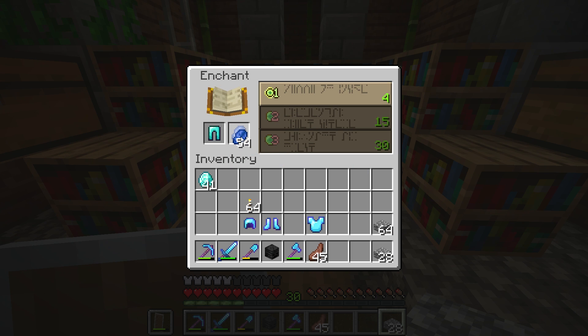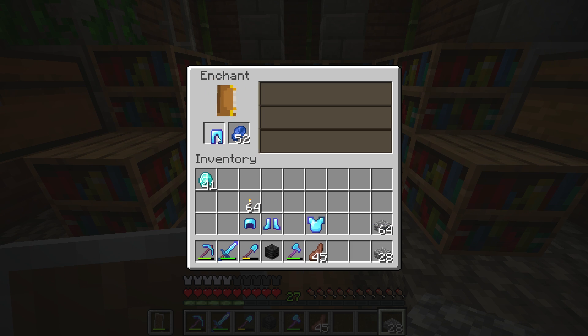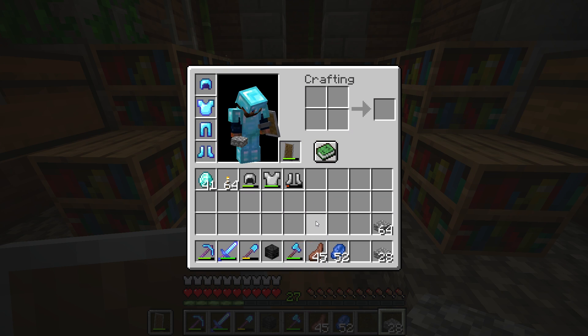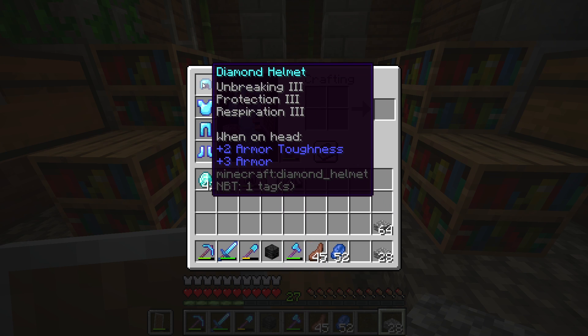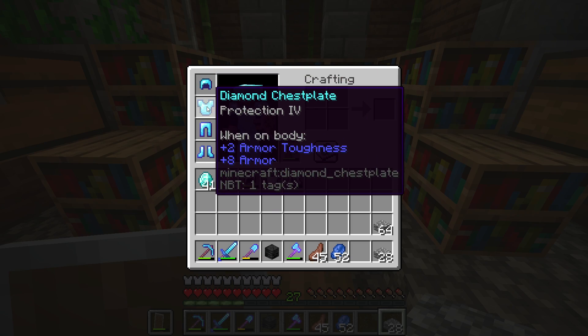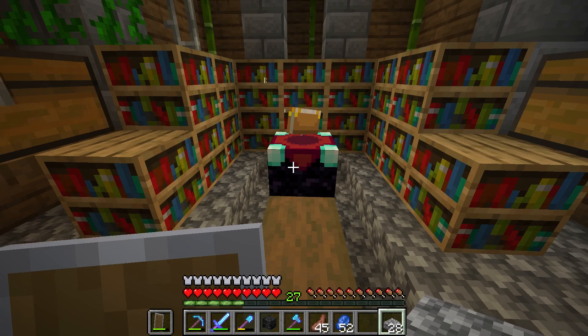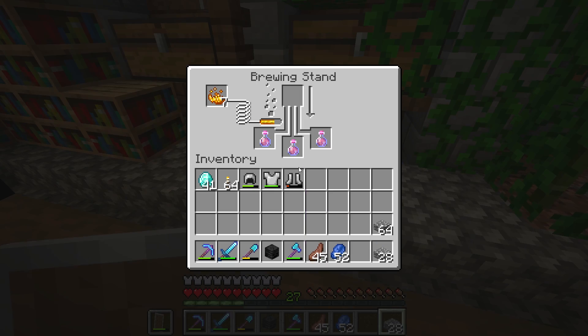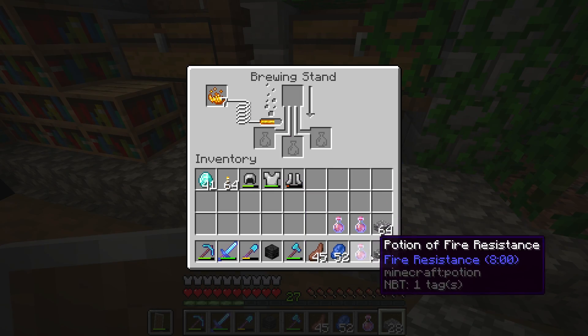Let's go ahead and get our leggings here — protection, perfect. All of this armor is beautiful. Let's go ahead and throw this armor on. This is some pretty decent armor. It's not the best thing in the world — the only way to get the best set of armor is to farm enchanted books; that is definitely the best way to do that. So there are our potions.